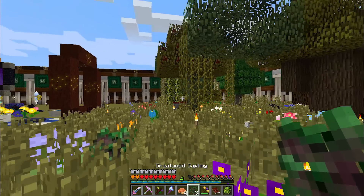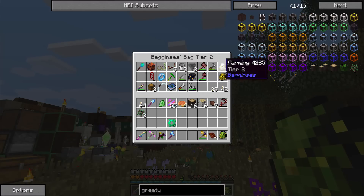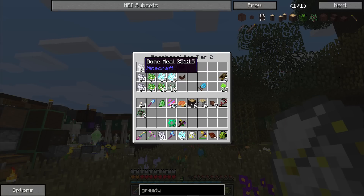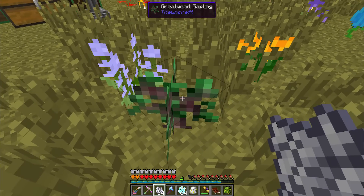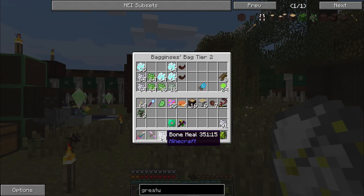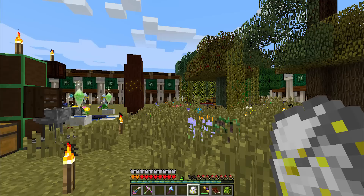We're going to go ahead and put our Greatwood sapling down right here on this open block and it should be able to grow. We're going to have to just leave it and wait, because we do not have a form of fast growth for this. I've tried both bone meal and magical fertilizer — neither is going to work. We will be able to craft an item later on in the Thaumcraft progression that will allow us to fast-grow these trees, but we're just not there yet.